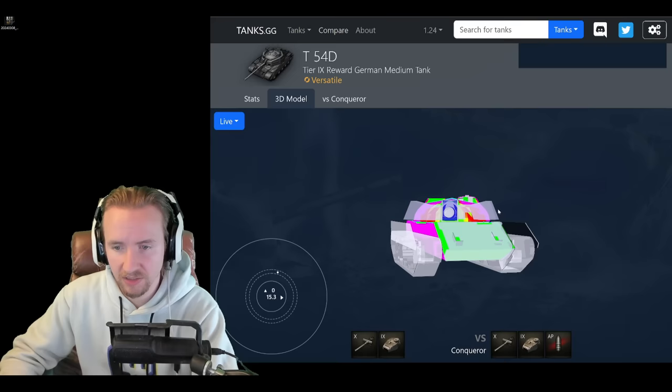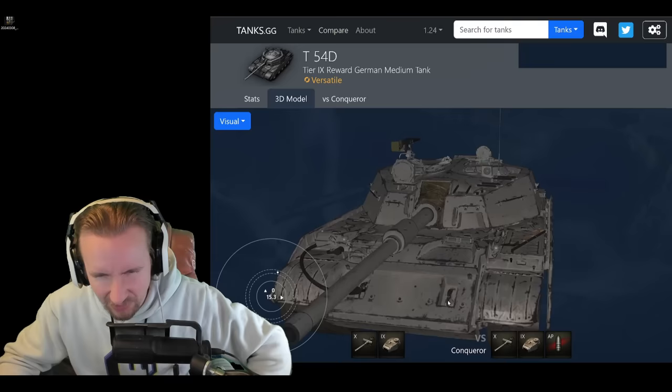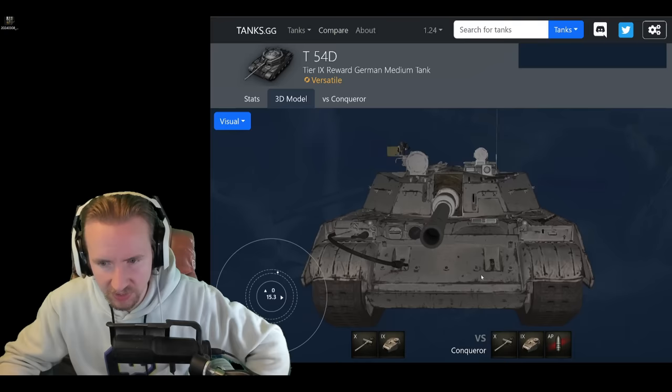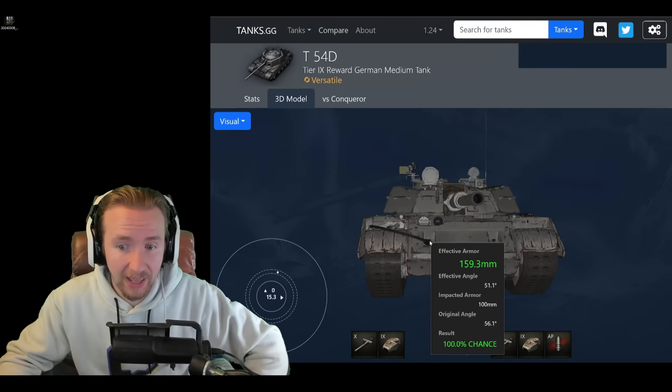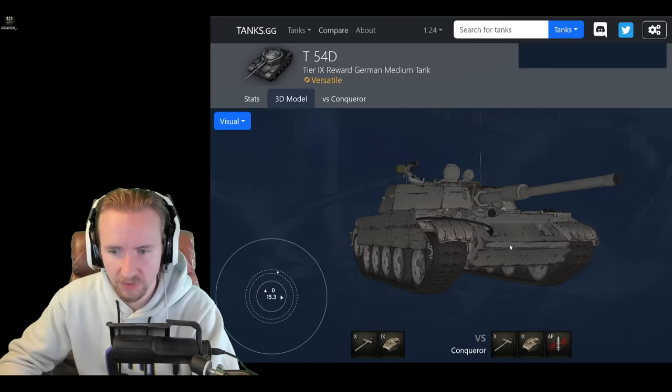There are gaps in this space protection. If you're looking straight at the vehicle, you can aim to the left or right of the hull where these indents are — they look like hooks for towing. These create significant weak points: you only need 65mm to go through the upper hull there instead of 240mm. They will be quite hard to see, especially if the vehicle is angling.